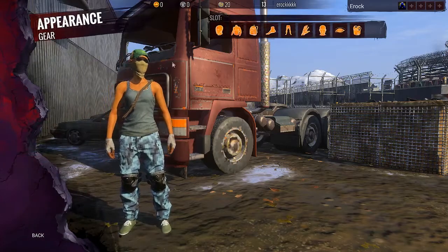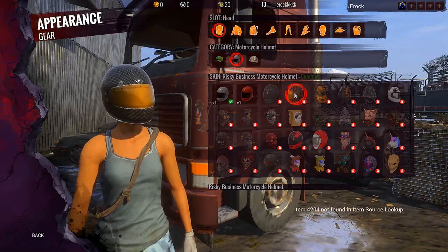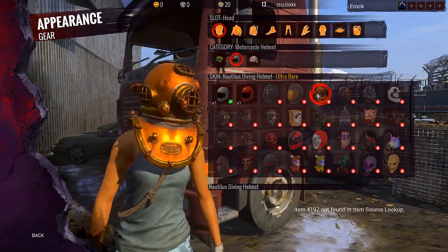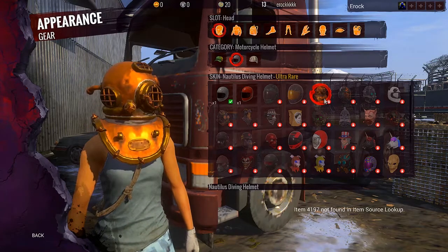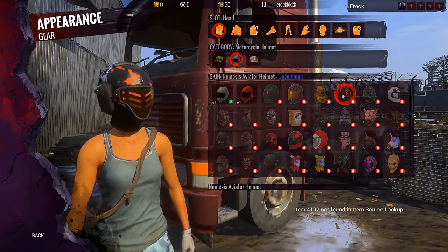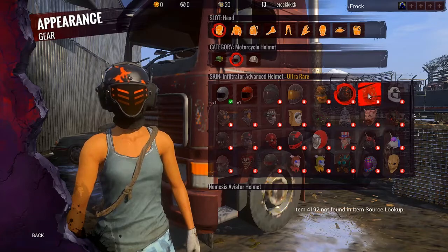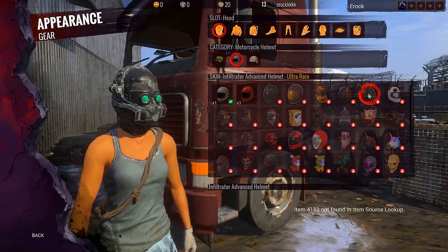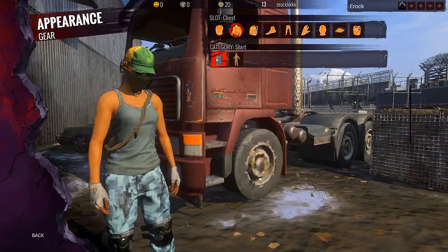First of all, if we go to Character, go to Appearance, hit that gear button, we'll start out with the helmets coming into the game. We have the Risky Business motorcycle helmet — looks pretty clean, probably gonna be pretty cheap. We have the Nautilus diving helmet, which is way too big. Then we have the one I really want: the Nemesis aviator helmet — it's the Nemesis crate I believe they're calling it — this thing looks so dope. And then we have the Infiltrator advanced helmet, which looks kind of robotic, kind of like some Call of Duty characters, but it looks pretty nice.